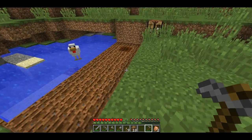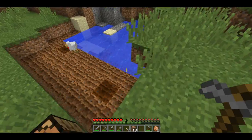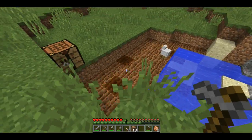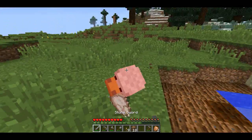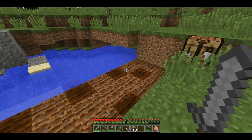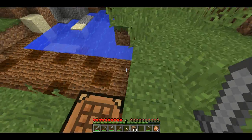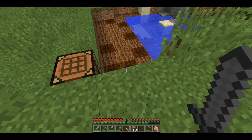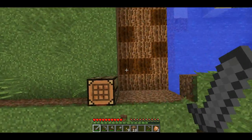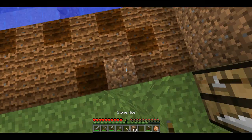The tilled dirt becomes more fertile - you can see that's super fertile dirt, and that is because it's next to water. Anything four blocks away from water will get fertilized. But if you walk on it or stomp on it, it turns back into regular dirt, which you don't want because you can't plant crops on it.